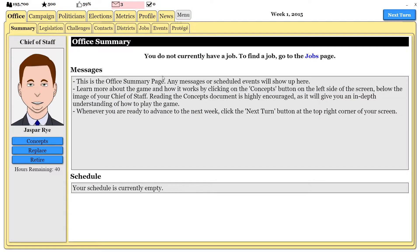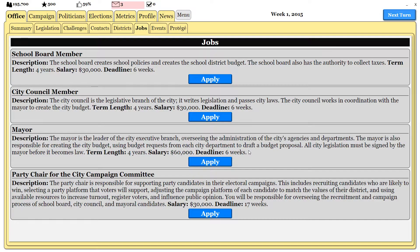So we're going to hop over to the office tab and go to jobs. I was thinking about what job I wanted to start with. I was originally thinking city council, but then I realized that if I want to show the entire game as best as I possibly can, the best job to do this is school board. City council and mayor are essentially tied together — both are city-related and repetitive. School board focuses solely on school policy, which city council and mayor cannot do, so it gives me a chance to showcase more of the game. So we're going to run for school board.